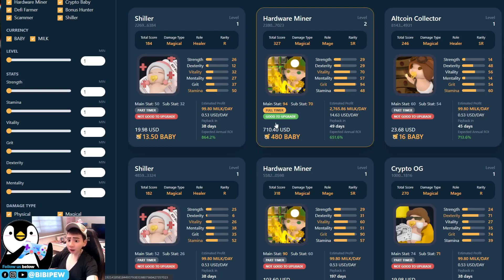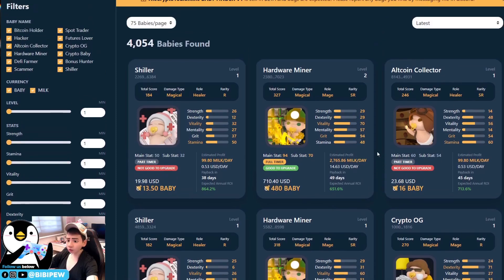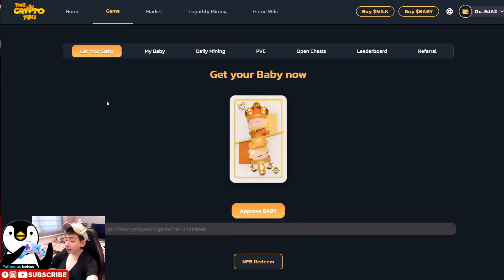In the Baby Finder, you can check 'good to upgrade' and see if the baby is within your budget to purchase. For new players or beginners, this site is very good for finding babies. Another option is to mint your babies — if you like blind boxes, you will need 50 BABY tokens to mint new babies. The attributes for new babies are random. Minting may stop in the future, you never know.